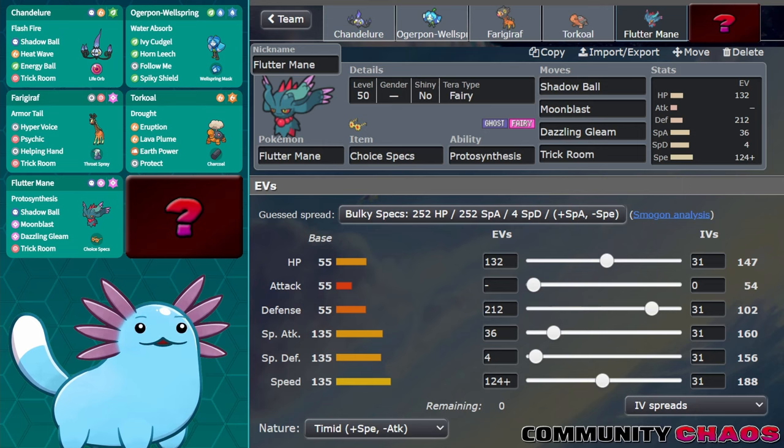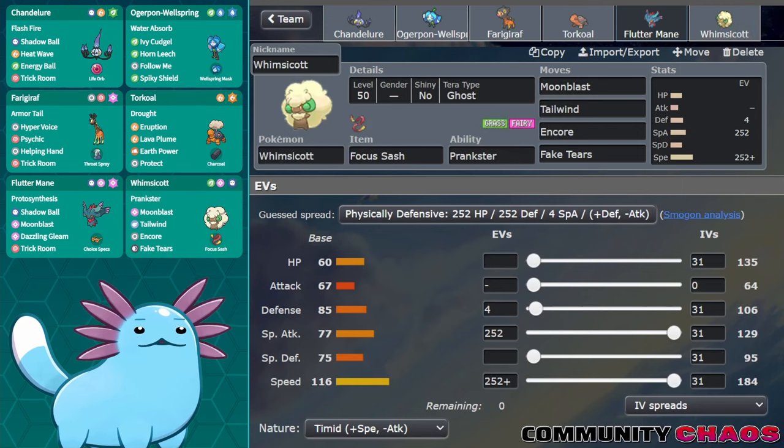I thought the best option for a Tailwind setter given the rest of my team was Whimsicott. When you look at this team, with the exception of Ogrepon, they're all special attackers, and Fake Tears lowers a foe's special defense by two stages — almost the entirety of my team can take advantage of this when next to Whimsicott. Encore is a fantastic disruption tool for unsuspecting Pokemon who try to use setup moves or Protect — you can Encore them into that move, which is devastating. Not to mention, Whimsicott gets Prankster, which makes all of its status moves have plus-one priority. Sometimes this works to my disadvantage because Prankster doesn't work on Dark-type Pokemon, but Fluttermane deals well with that, and Whimsicott will likely be used next to Fluttermane quite a bit as part of my fast mode.